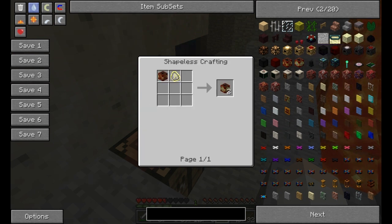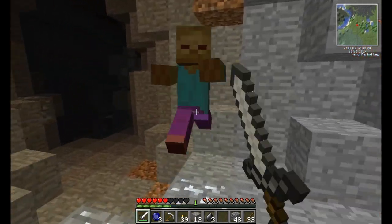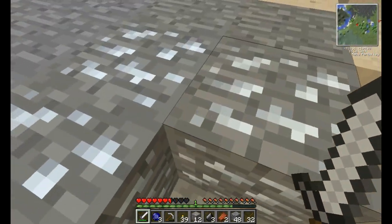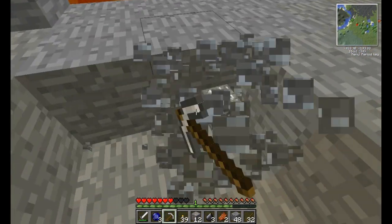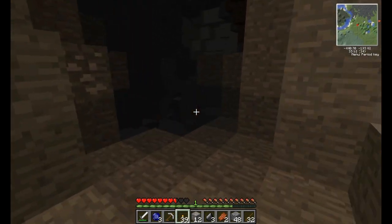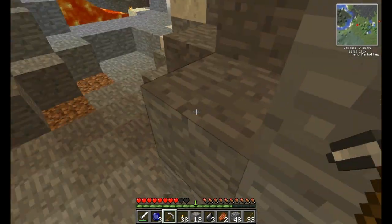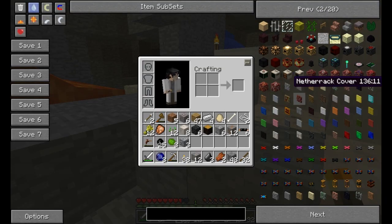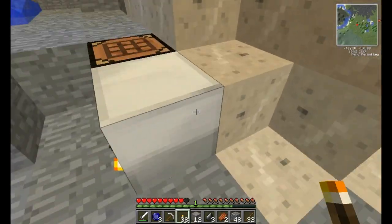Tell me how I build a Nova Cataclysm. And with Techit, Red Power, and whatever else the hell is part of the Techit package, this is going to be the most handy thing we can ever have. I know it's Too Many Items as well, but I'm not going to actually be using that.